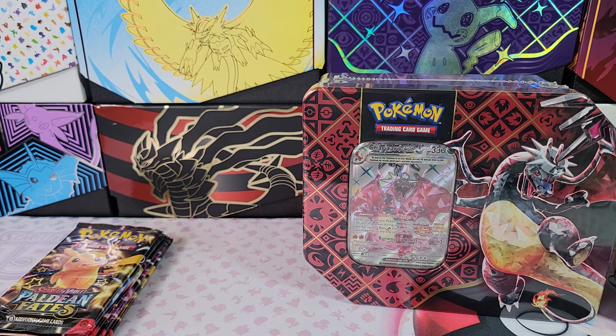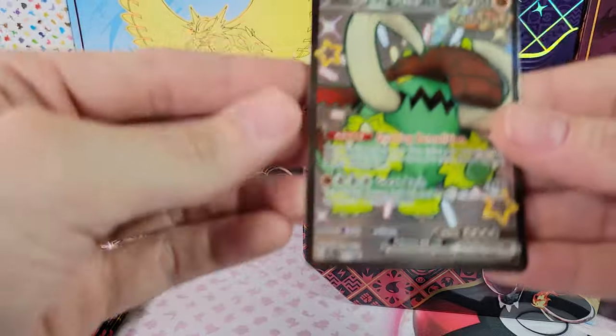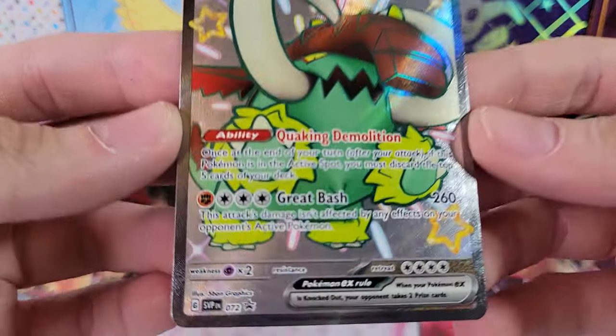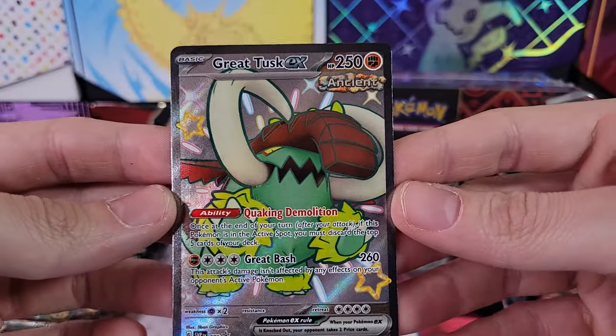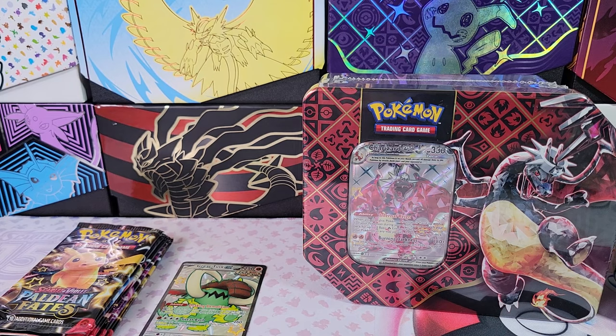Take a close look. Here's the code first. And the promo — Full Art Shiny Great Tusk EX. It's a Black Star promo, SVP Ancient.